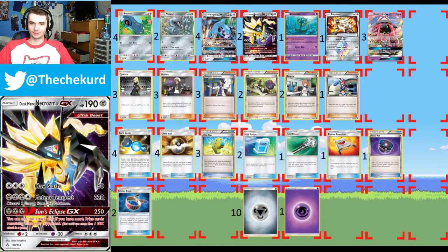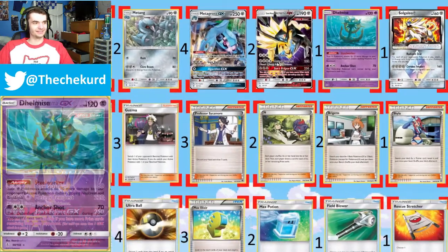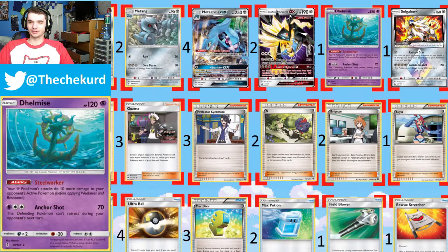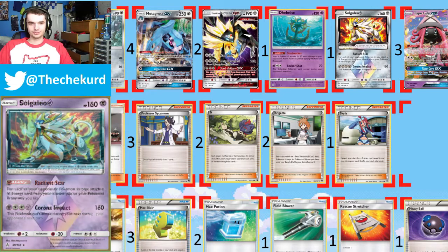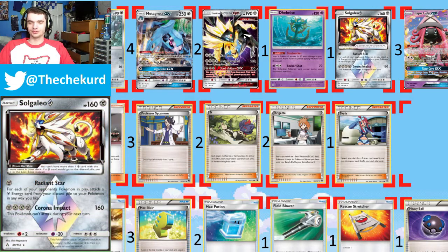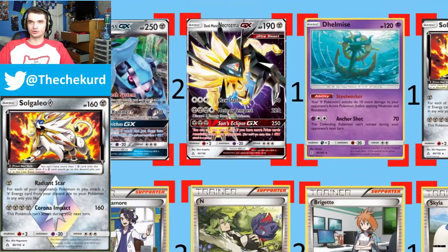Today I'm going to be highlighting one of my favorite decks I've ever made. It is Metagross GX with Duskmane Necrozma GX. Duskmane Necrozma GX is a card that came out in the most recent set, the Ultra Prism.